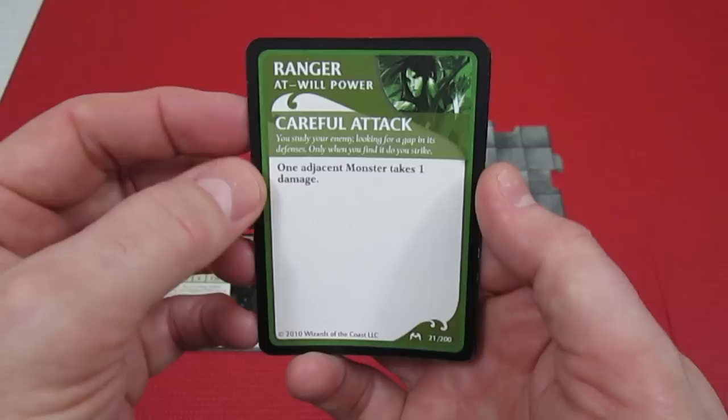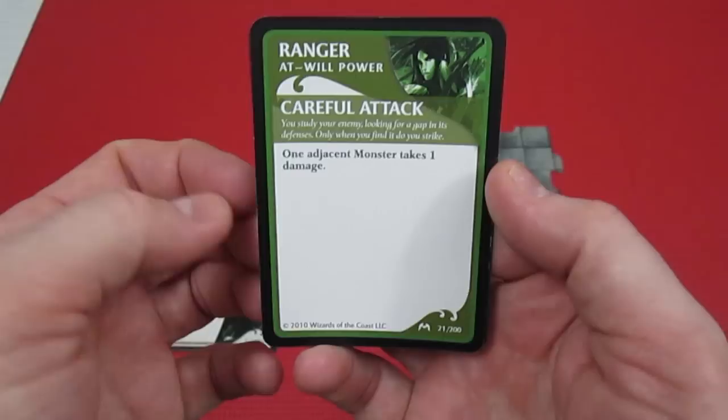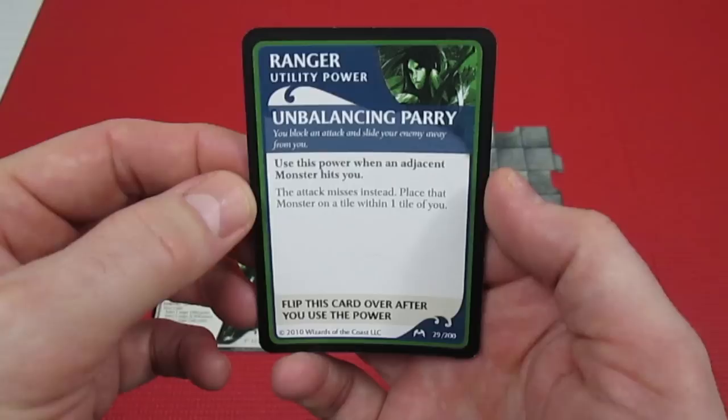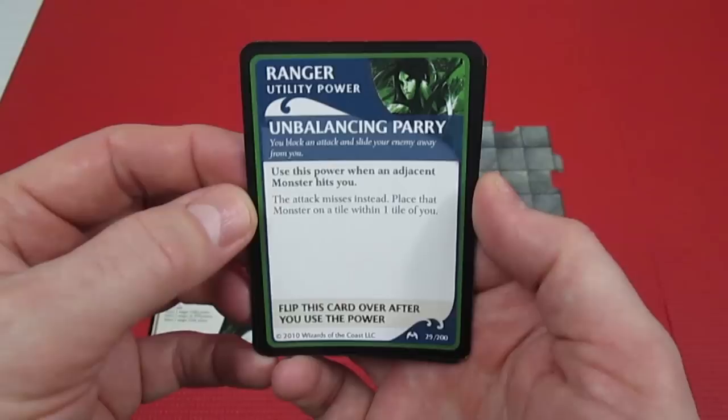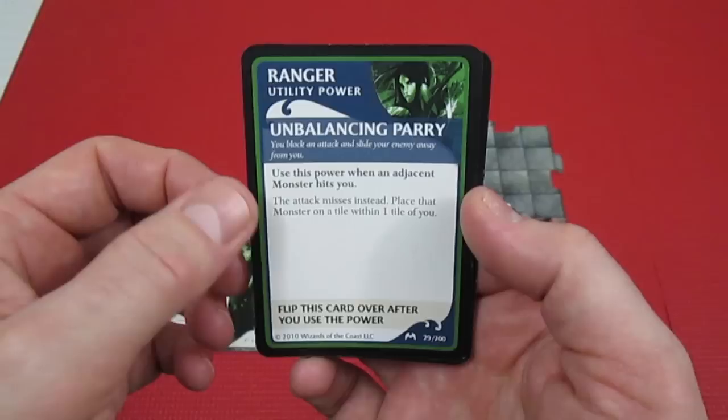Her second at-will power is Careful Attack. You study your enemy looking for a gap in his defenses, and only when you find it do you strike. One adjacent monster takes one damage - no roll, nothing, just boom, one damage guaranteed. For her utility power she gets Unbalancing Parry: you block an attack and slide your enemy away. When an adjacent monster hits you, the attack misses instead and you place that monster within one tile of you, but you flip this card over after use.